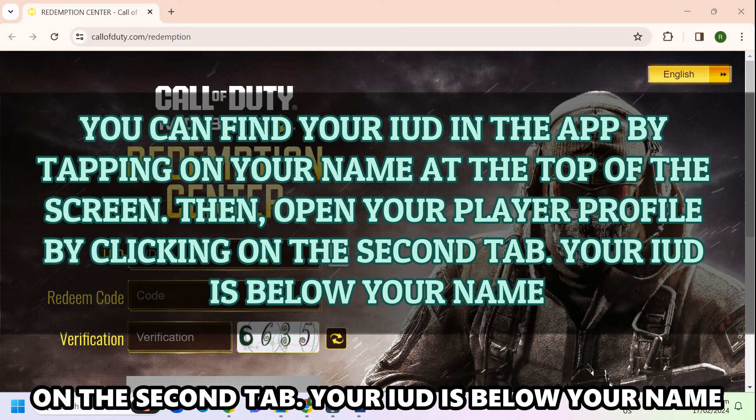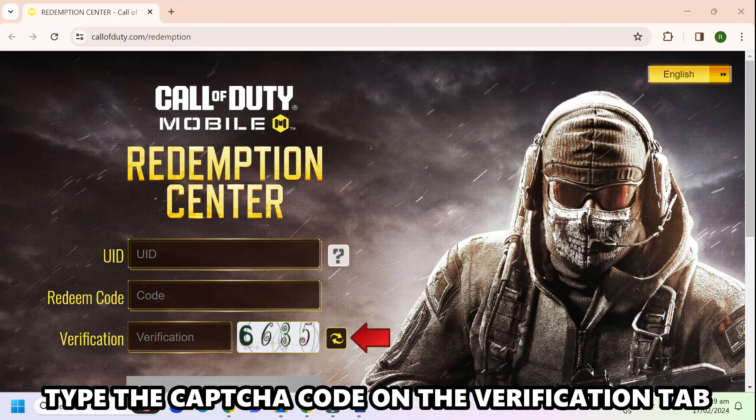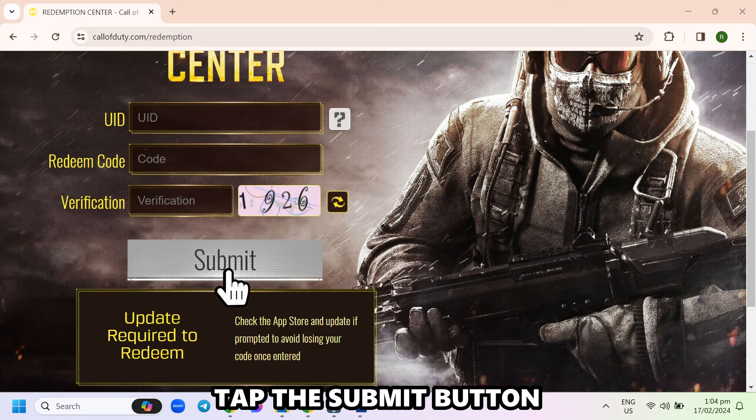Your UID is below your name. Type the 12-character redeem code in the Code tab. Type the CAPTCHA code on the Verification tab.